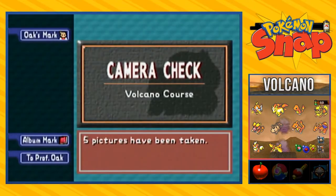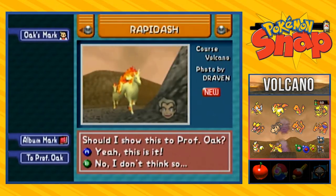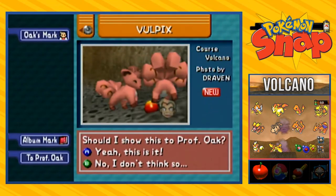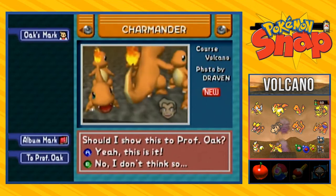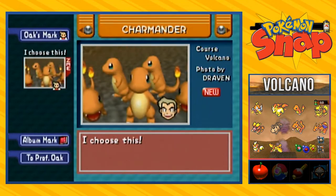Here we are going back into the volcano course. I think it's time for me to actually use an album mark because more than likely there are some pictures here that I probably should have picked. That one's gorgeous, but this one - oh damn, this one's better. I should take this one. We got Vulpix right here all happy. Maybe we should take this one where we're seeing a little bit of the side. We got Charmander - such a crooked picture of Charmanders right here. Let's go with this one because it's down the middle.